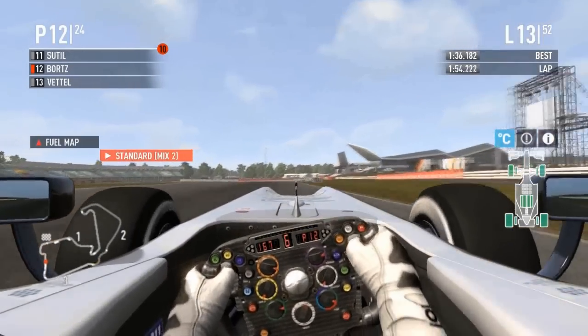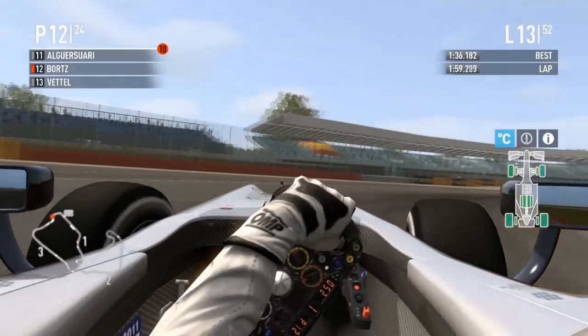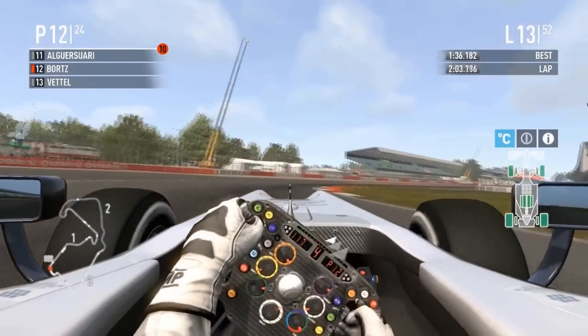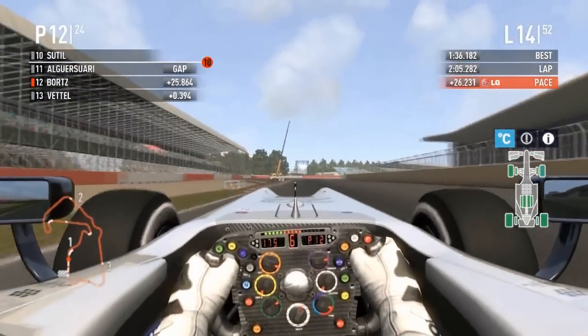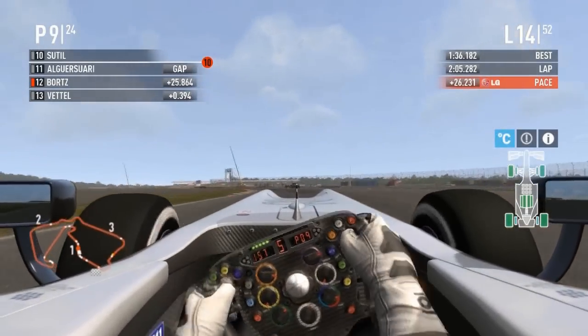That lower downforce isn't helping Bortz in the corners — he's still getting snap oversteer and understeer in a lot of sector 2. Everywhere else it's snap oversteer. Is he going to be able to beat this line out of the pits? He's going to beat some of them but not all — critically, who's he going to get past?